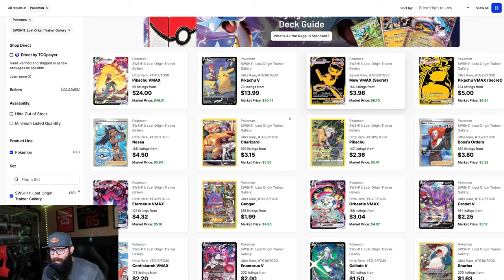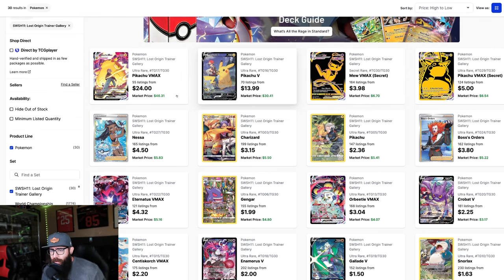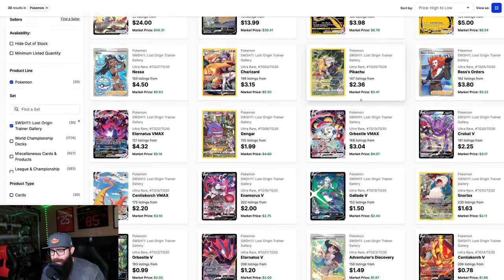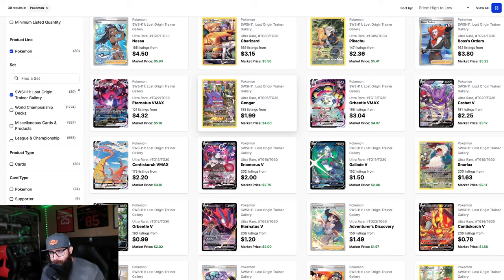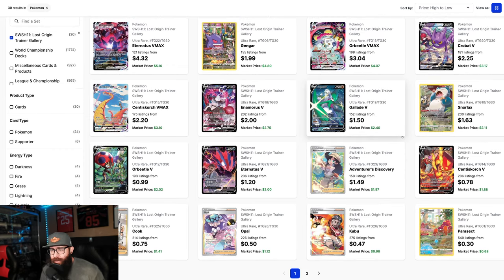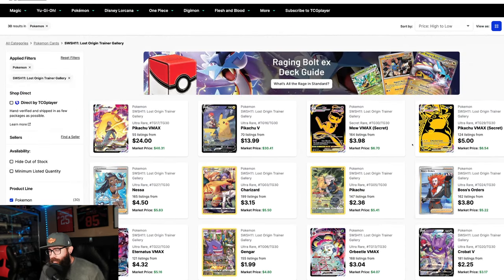We're just talking about artworks. Obviously the top two cards are these Pikachu cards at $46 and $30 — great looking cards. A lot of people have been talking about this Gengar, but as you guys have said in comments on my other videos, a lot of people don't like the yellow borders, so we're going to be avoiding that in this video. I think this trainer gallery is really good.